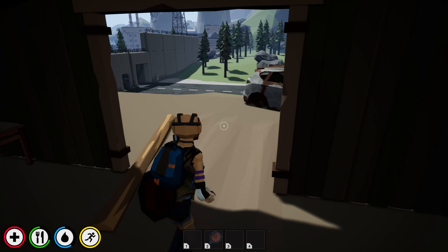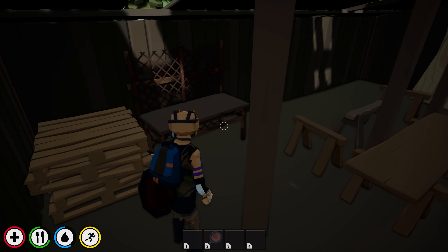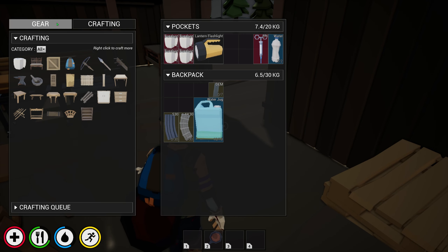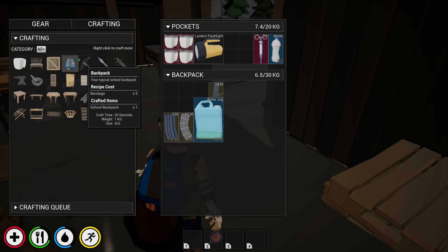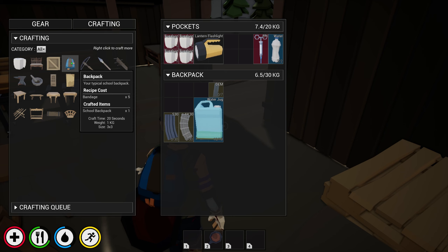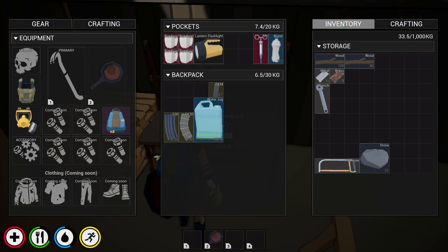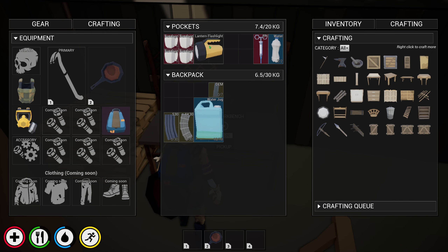All right, so we're in the world. I picked up some items and ran around. The first thing you have to make is a basic workbench - that's just in the crafting area, just 25 wood. But actually in order to place this, you have to make the backpack, so you have to make some bandages first to make the backpack, and then it just fits in and you can place it down. So we got this crafting table and we need to make an anvil.